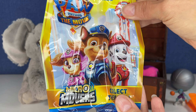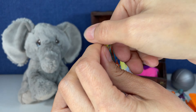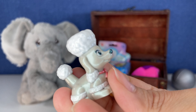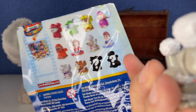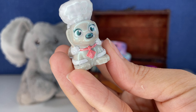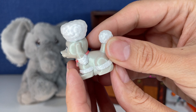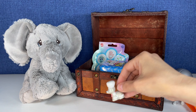Next up, Paw Patrol the movie. These are the micro movers. We have a whole video of these series one on the channel. Here's the ones we can get. Let's see who we got. Oh my gosh — we got the mystery! We got the mystery poodle, you guys. This one's all glittery and metallic. Look how lucky we are in this first video. Tink, you are so lucky, buddy.